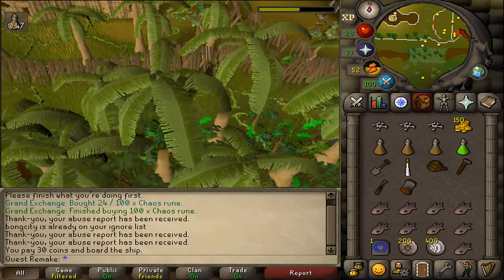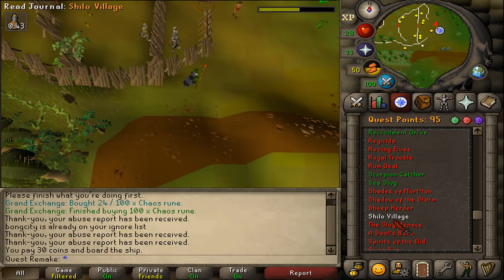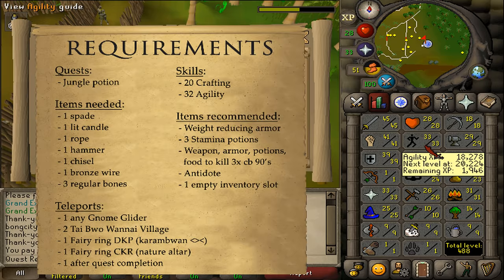Hi, and welcome to my quick guide of the quest Shiloh Village. The quest requirement is Jungle Potion, and the stat requirements are 20 Crafting and 32 Agility.